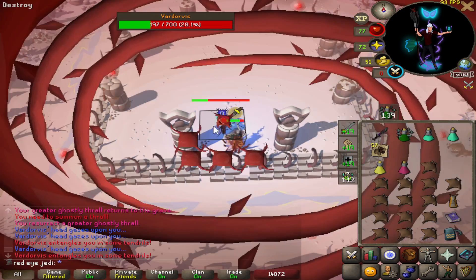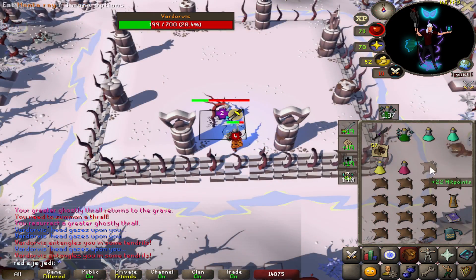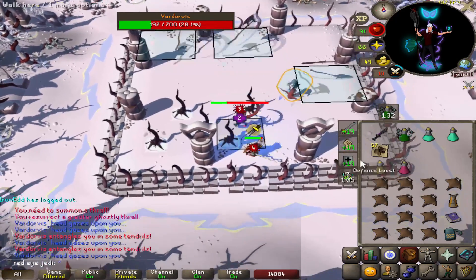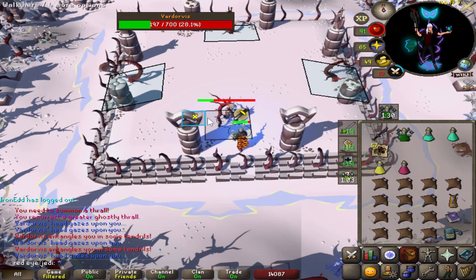It's also important to point out that we are using our fang on the slash style, not on the stab style. We're not sure if this is the best way to kill the boss or the best DPS yet, but for now I think this is what most people have been doing.